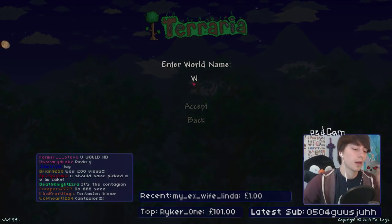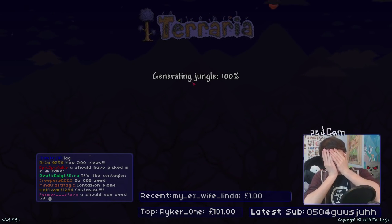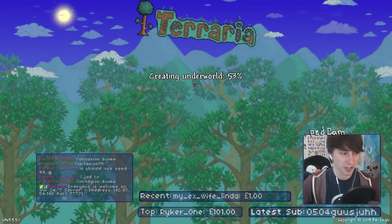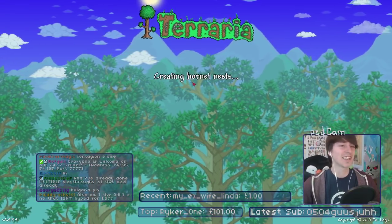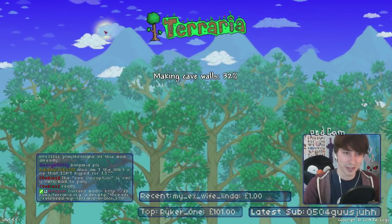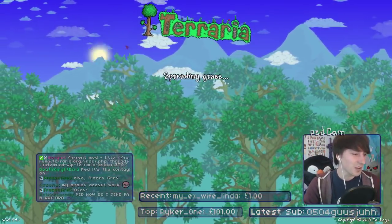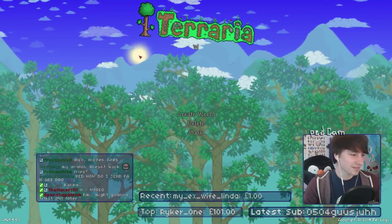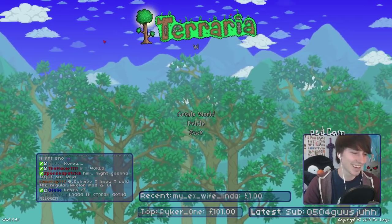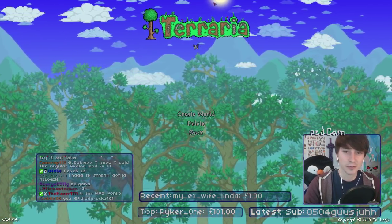And the world name... oh, I didn't mean to press enter then. It doesn't matter — the world name's not important. The world's called W. I meant to press backspace. Oh, whatever — that's embarrassing. I wanted to call it Korea, but W will do. I usually name my worlds after places and people from chat.